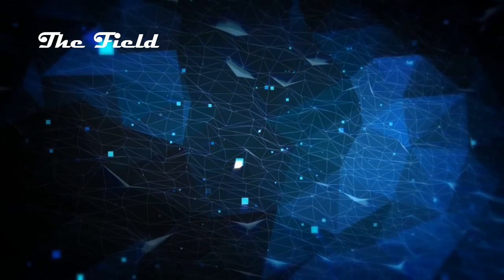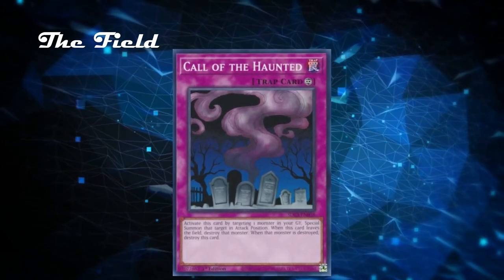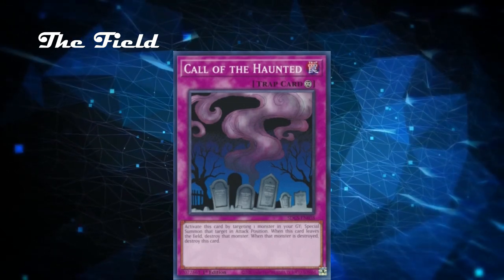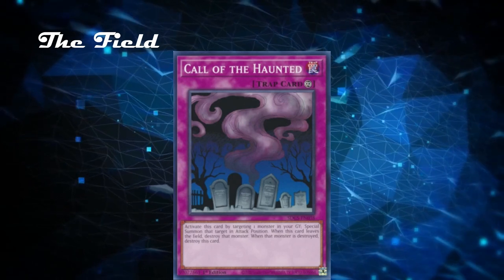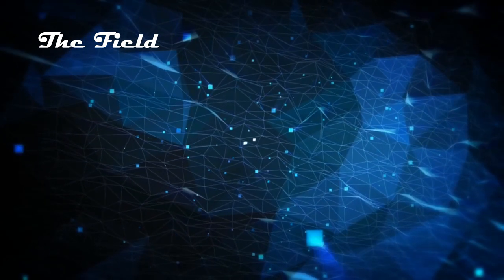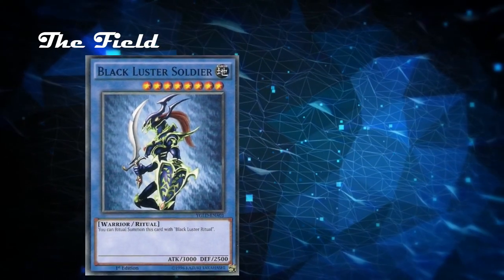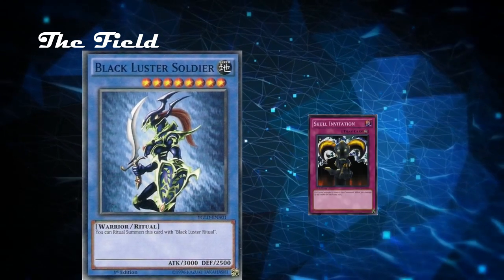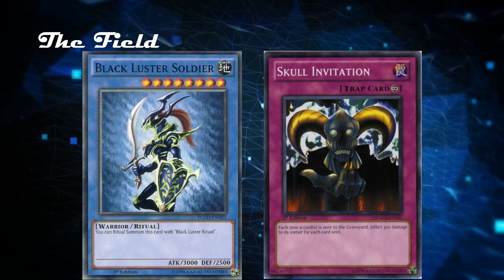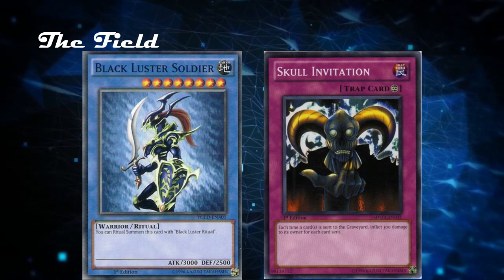Let's analyze the field. On our side, we have a set Call of the Haunted, a continuous trap card: activate by targeting one monster in your graveyard, special summon that target in attack position; when this card leaves the field, destroy that monster, and when that monster is destroyed, destroy this card. On our opponent's field, they have Blackluster Soldier, a level 8 Earth Warrior ritual monster with 3000 attack and 2500 defense, as well as face-up Skull Invitation, a continuous trap: each time a card or cards is sent to the graveyard, inflict 300 damage to its owner for each card sent. Since we only have 650 life points, only two of our cards can be sent to the graveyard — not a lot of wiggle room.